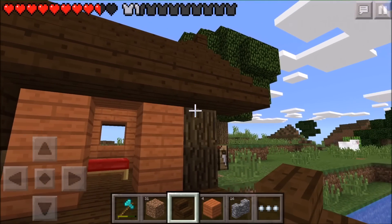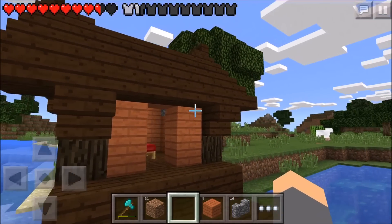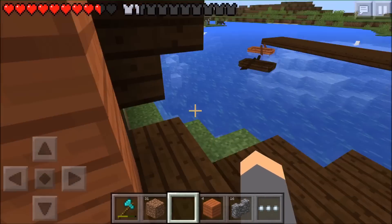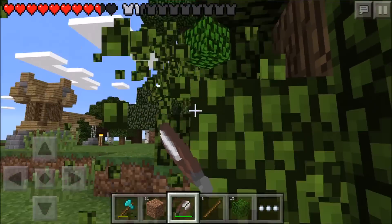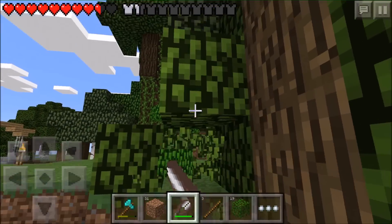We can do something like that - add some fancy details. I'm collecting up some leaf blocks here so we can go ahead and decorate our little fishing hut.